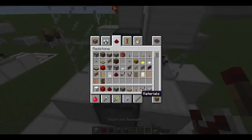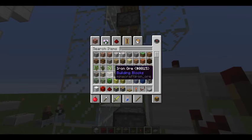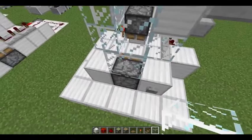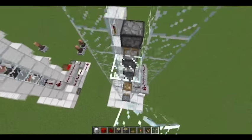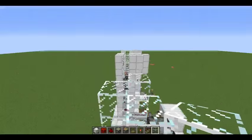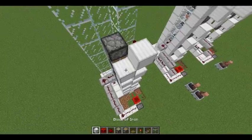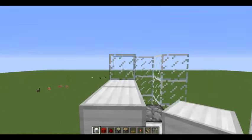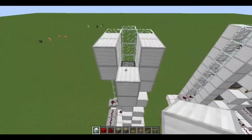Now we're pretty much done — we just need to take care of the top area. Take a glass block, put two right there, break out the bottom one, and then bring this glass pillar all the way to the top of the build so that it's parallel with the other glass blocks. Then put a block there and put some walls up like this, and one back here.